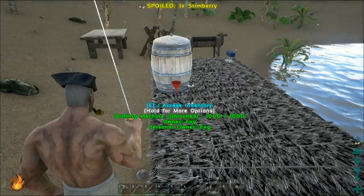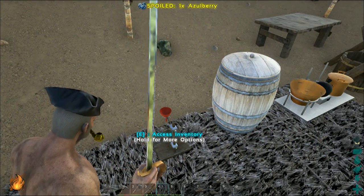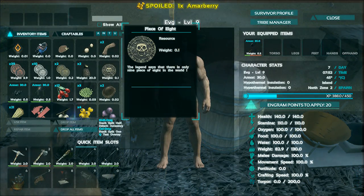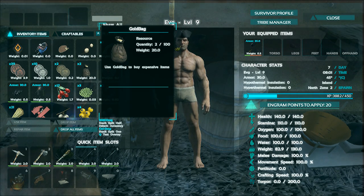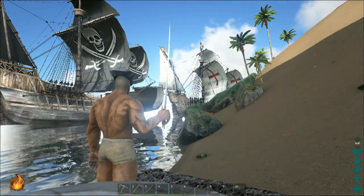Let's start with what new stuff it's bringing to the game. First, the Piece of Fate — the legend says there are only nine pieces of fate in the world. You can tell I spawned all the stuff just to show you. There are also a whole bunch of coins, and there are NPC stores where you can spend money to buy ships and equipment.